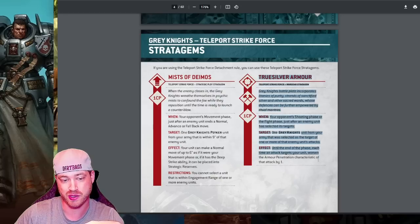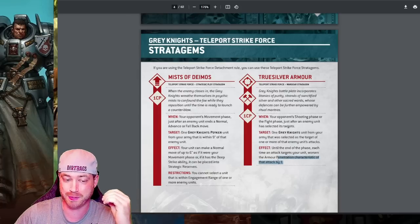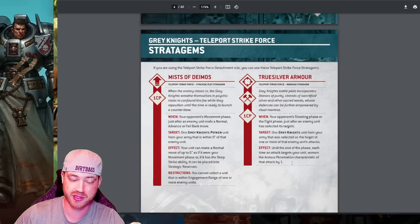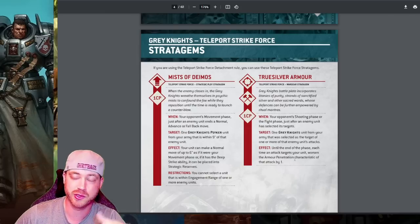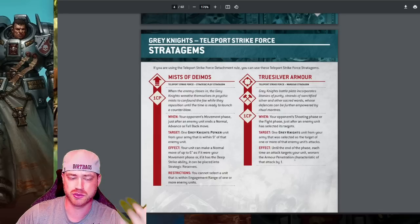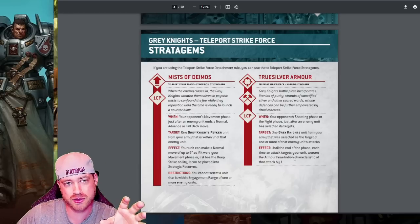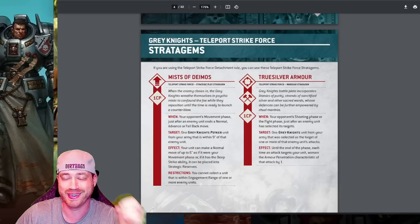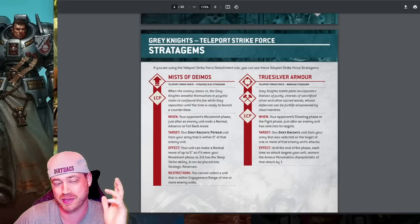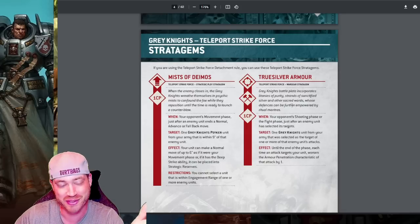To combo with Mist of Deimos: if they don't move within nine inches, you save the one CP you would have spent and use True Silver Armor instead — it reduces the AP of all incoming attacks by one. In cover they go to a two-up save, and even at AP2 you still have a two-up cover save. Anything AP3 — like plasma — you get a three-up cover save. That's why it's so good. Two-up saves in cover with all the shots coming in is huge. True Silver Armor is amazing on a 10-man unit in cover, especially now that the entire army has a two-up save.